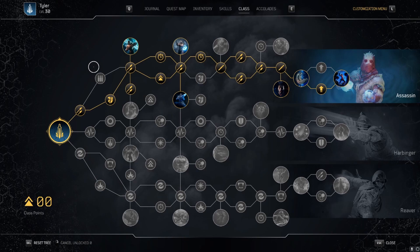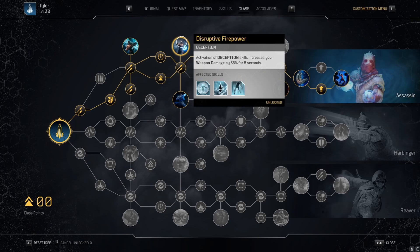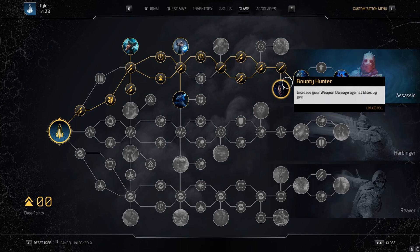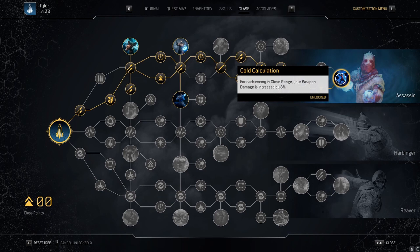Moving over to the skill tree, the notable nodes are Shotgun Master, Disruptive Firepower, Outrider Executioner, Deadly Shadow — for a 20% increase to critical damage — Bounty Hunter, Oddity Summation, and Cold Calculation.